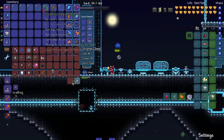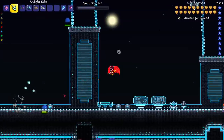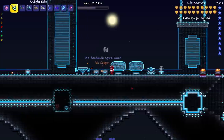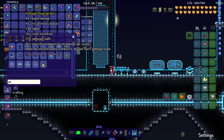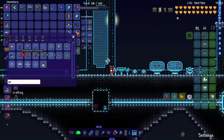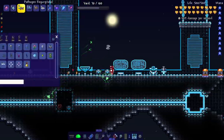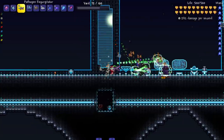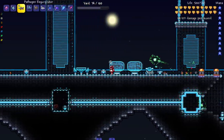Arc Light Orbs — throw a cluster of thunder orbs that explode in chain lightning for 80 damage. I like these; there has not been an effect or animation on a weapon that I've disliked so far. Next up, the Pathogen Regurgitator — fires pathogen balls, hits may infect enemies for 12 damage per second, and when an infected enemy is killed it releases more pathogen balls. Oh, that's dope as hell!